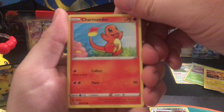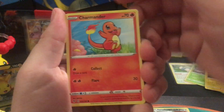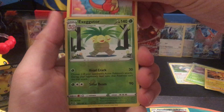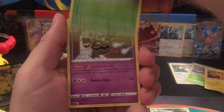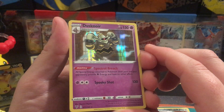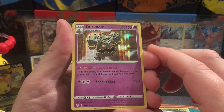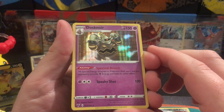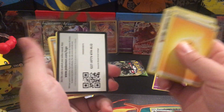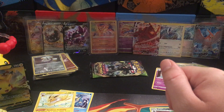Charmander — if you haven't pre-ordered Obsidian Flames, you should, because of the Charmander promo and that looks pretty sweet. Dusk Noir — I really like this holo, it's a cool art.